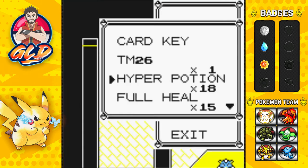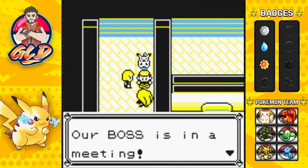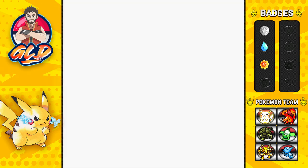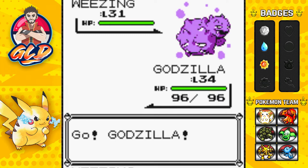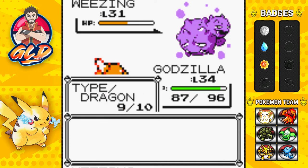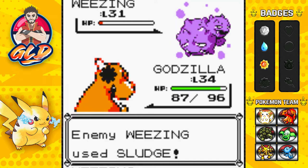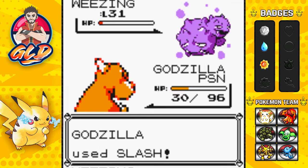Here are Jesse and James — Team Rocket's double trouble — ready to fight. 'Our boss is in a meeting, you better not disturb him.' They send out Wheezing. Godzilla is ready. Dragon rage hits but Wheezing just barely survives. A sludge attack with a critical hit poisons us. Slash attack finally finishes Wheezing off.